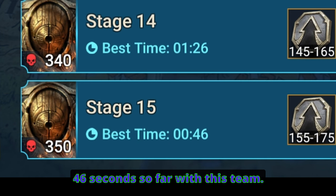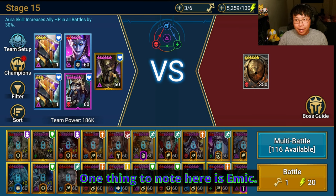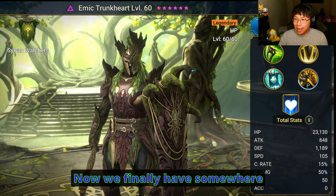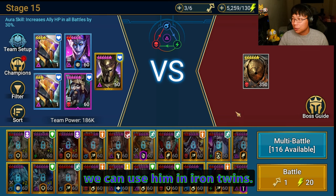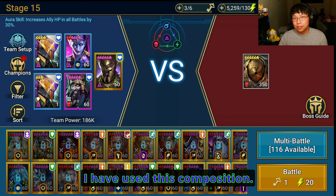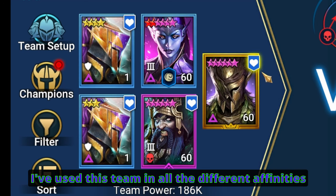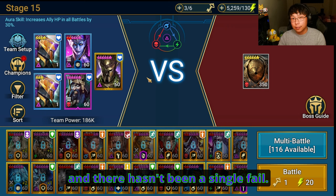46 seconds so far with this team. One thing to note here is Emek — we all struggled really hard to do the fusion for him. Now we finally have somewhere we can use him in Iron Twins. I have used this unkillable composition in all the different affinities and there hasn't been a single fail.